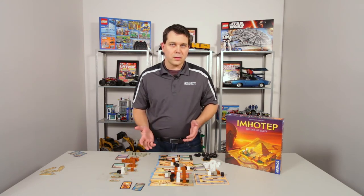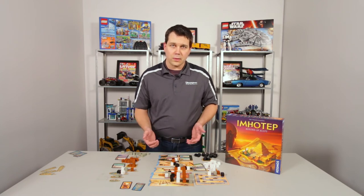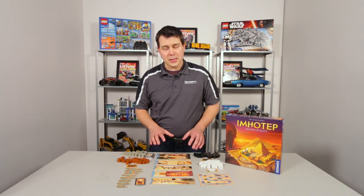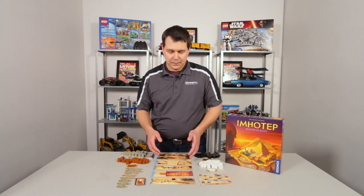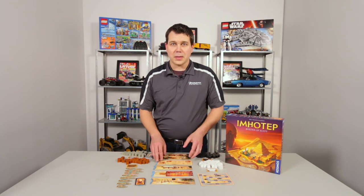You go six rounds and then that's the end of the game — tally up your final scores and see who wins. One of the best things about Imhotep is that once you've gotten a good feel for the base game, you can flip any one of these tiles over to the B side to add a little bit of depth and strategy. It makes it a little bit tougher, but it still keeps it at that light, casual 40-minute game.